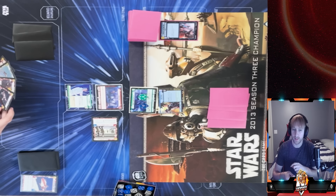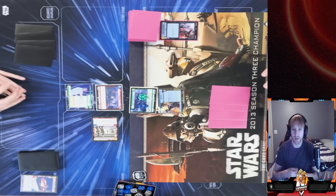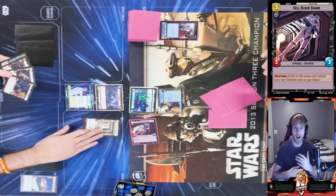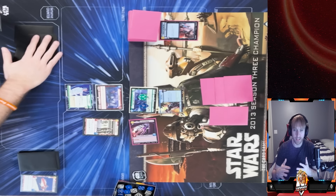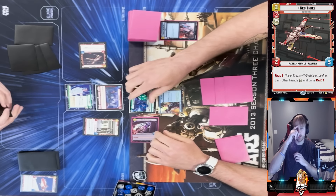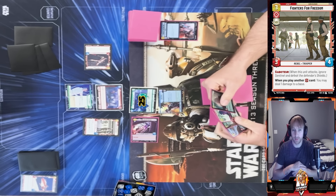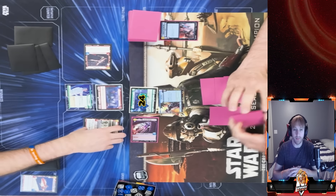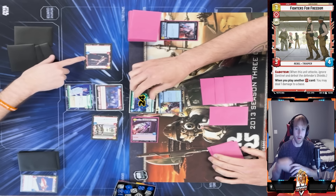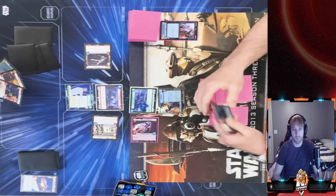If I can play multiple red cards a turn, I can kind of get around Idin's healing ability — that's my thought process. He plays a Sentinel, but I have Saboteur so I'm not worried. I play Red Three, ping his base for one, then with Fighters for Freedom having Raid 1 from Red Three I swing at him for four — five total damage on my first attack, showing the complete synergy of heroic red cards.